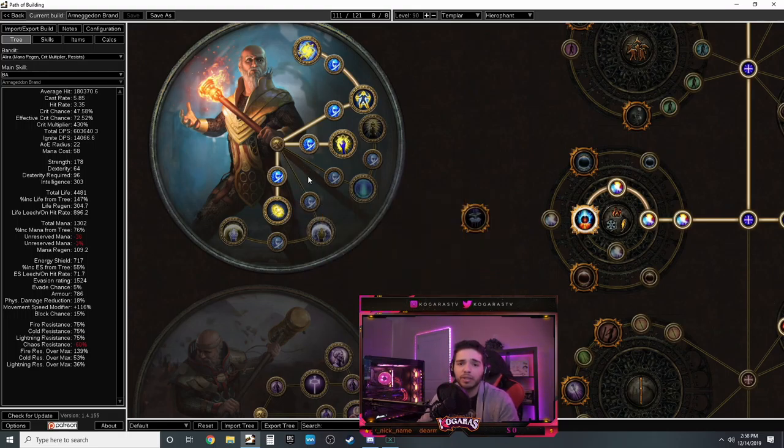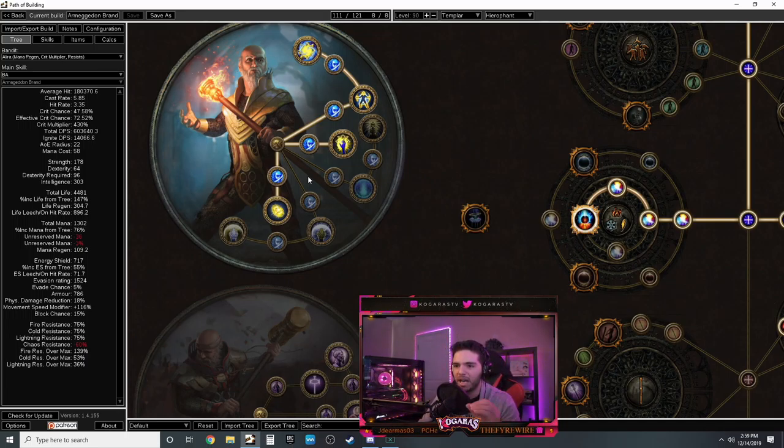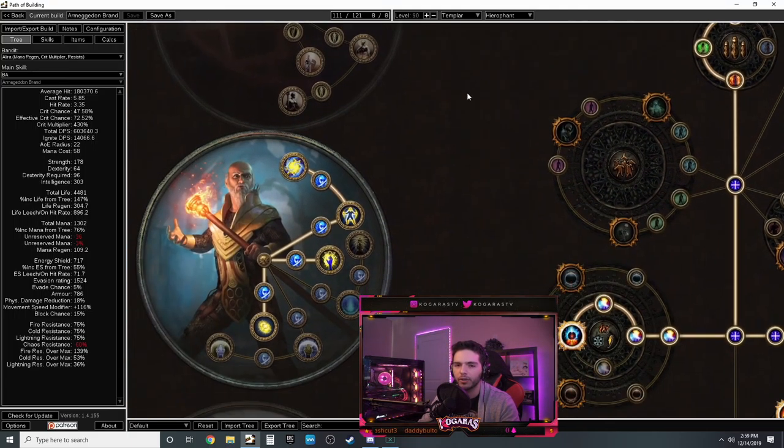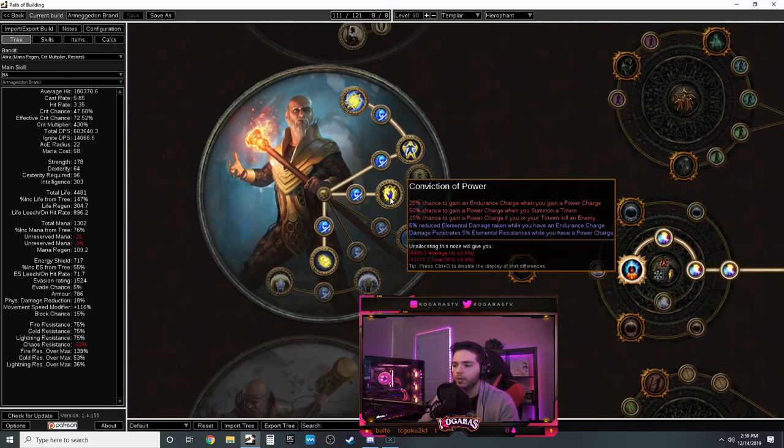When you cast an additional brand it's more for clear speed rather than single target, but it's still beneficial. You want to cast as many as you can so when you recall them they spread out and clear a lot more. Enemies take 10% increased damage for each brand attached to them - with two brands that's 20% increased damage. Brand Recall has 30% increased cooldown recovery so you can recall very quickly, and brand attachment range means brands can attach to enemies further away for a chain reaction.